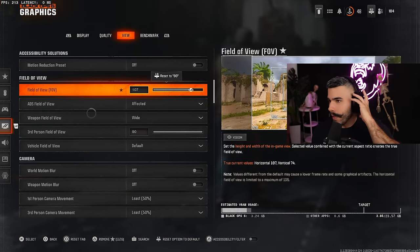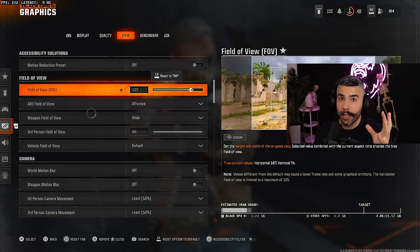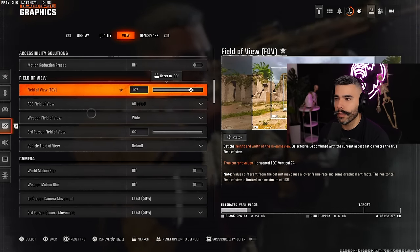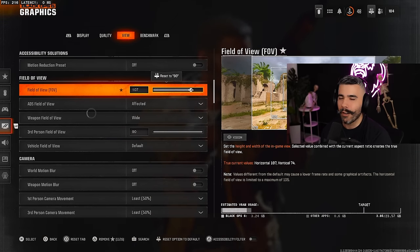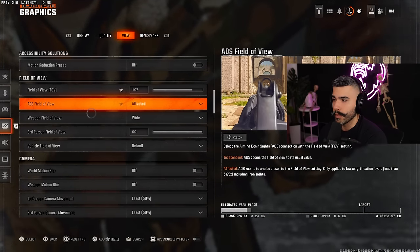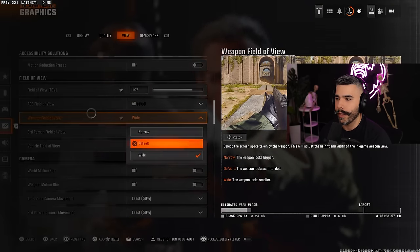Next let's go to the View tab. For FOV, I'm on 107. There's a theory that under 107 FOV you get more aim assist — when you go higher it gets worse. I wouldn't recommend going higher than 110 in multiplayer. Usually between 95 to 107 is a pretty good spot. I prefer a higher FOV because it gives you less visual recoil.